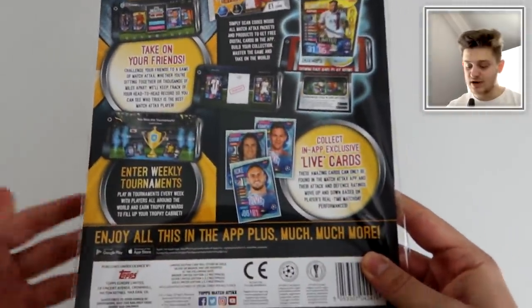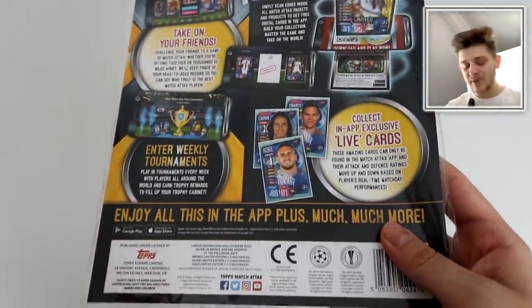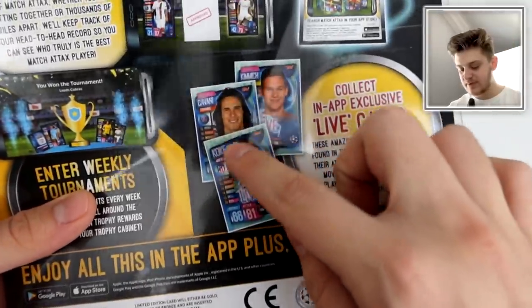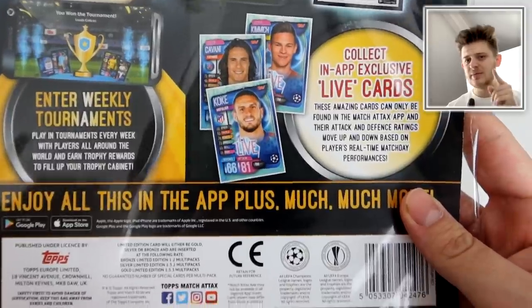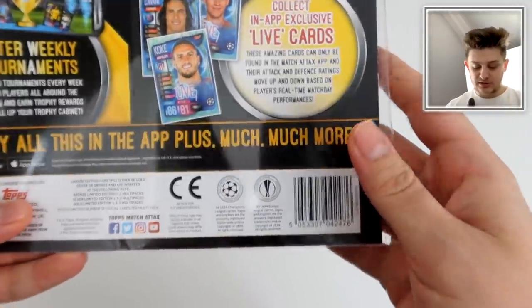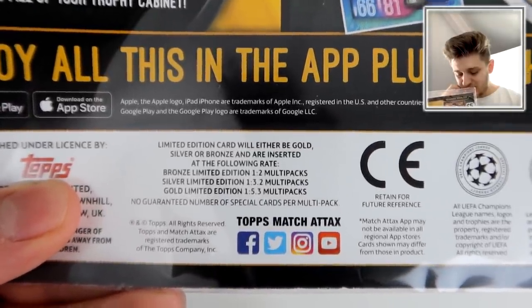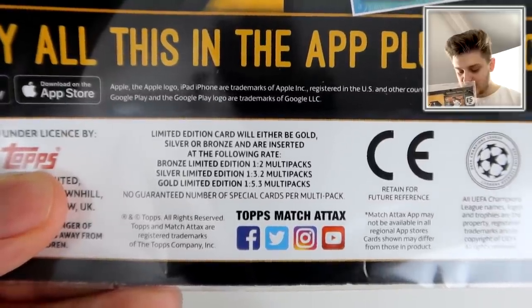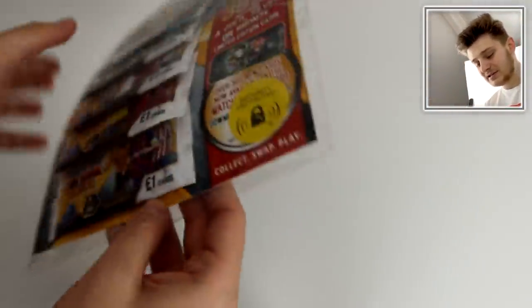On the back it talks about the Match Attax app — if you haven't already downloaded it, it's not a bad app, but I feel like you should be able to win physical cards. Maybe they should release them as physical forms for next season's collection. The odds are on the back of the multi-pack: bronze is one in every other multi-pack, silver one in 3.2, and gold one in 5.3. There's no guaranteed number of special cards per multi-pack.